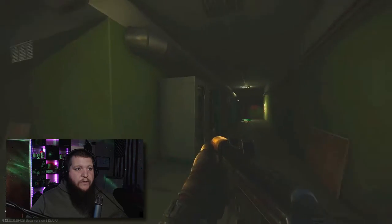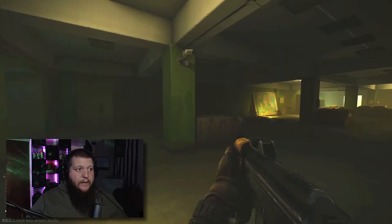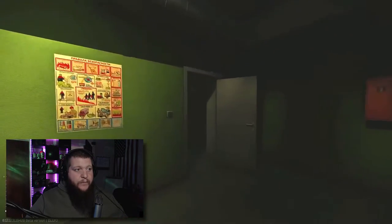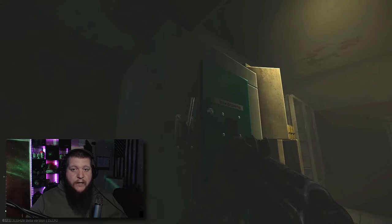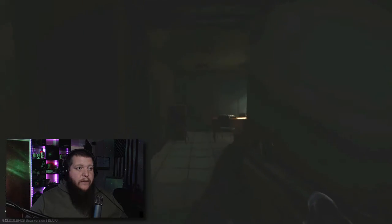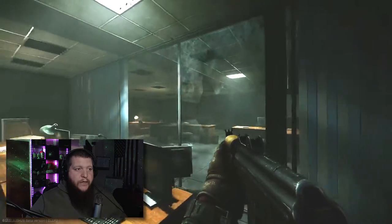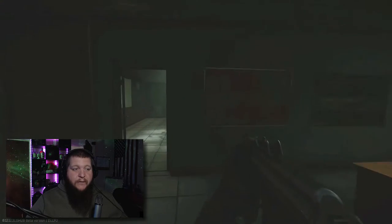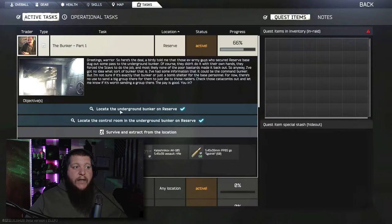There are two ends — one end with a hallway and another that's closed off on one side. The open one on this side is the one you want for your control room. Coming back here, this is the switch to turn power on — it also can spawn more raiders. This right here is your control room. This whole room is your control room. All you have to do is walk in and it counts as your control room task complete. We can check our task — we've located the underground bunker on Reserve and we've located the control room.